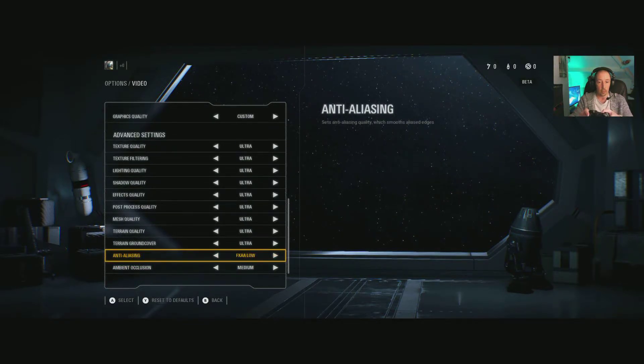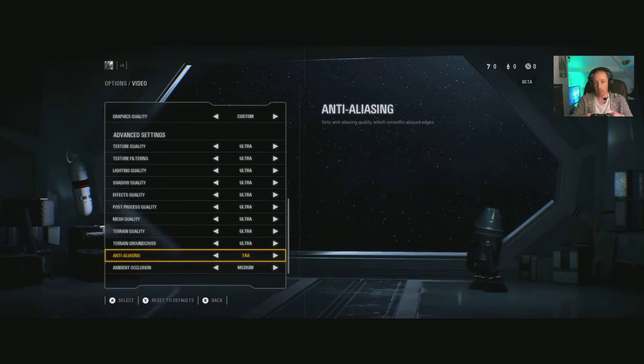Anti-aliasing options: FXAA high, medium, low — you can actually see changes as you switch. TAA is also available. I'm struggling to see much difference between TAA and FXAA high in this menu view. Off is a disaster — look at those jaggies. No one likes jaggies. I'll go with FXAA high, which I believe is less taxing than TAA — I'll try that in-game.